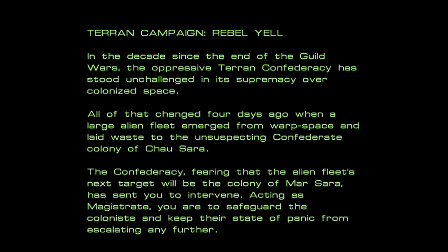Terran Campaign: Rebel Yell. In the decades since the end of the Guild Wars, the oppressive Terran Confederacy has stood unchallenged in its supremacy over colonized space. All of that changed four days ago, when a large alien fleet emerged from warp space and laid waste to the unsuspecting Confederate colony of Chao Sara. The Confederacy, fearing that the alien fleet's next stop will be the colony of Ma Sara, has sent you to intervene. Acting as a magistrate, you must safeguard the colonists and keep the state of panic from escalating any further.